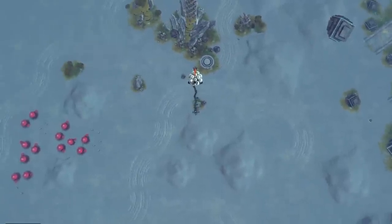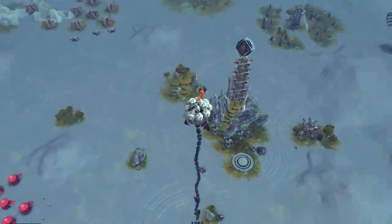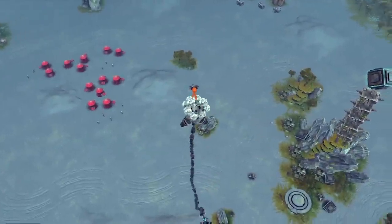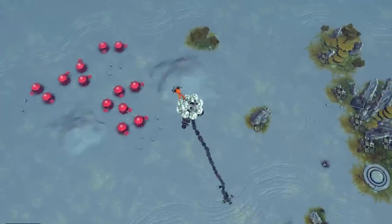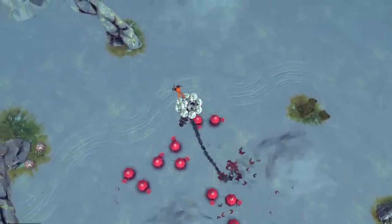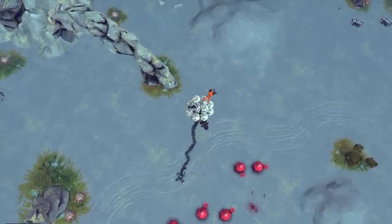Basically we drive this thing into things and it hopefully destroys them. Let's try and do that right now. So it actually has quite good controls. You can rotate this thing. It does hover pretty much perfectly, and you can just drive it wherever you want. You can go up or down as high as you want, and of course, the big question is how good is the destruction on this thing, and can it withstand force as well?